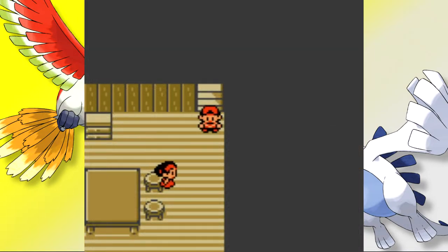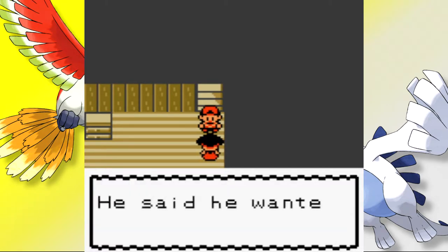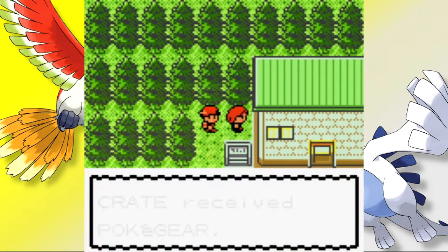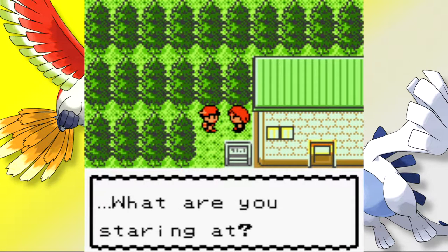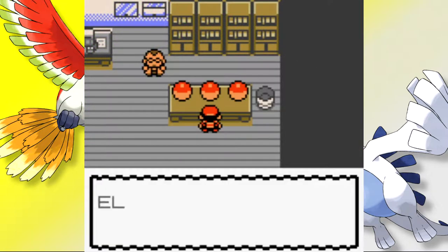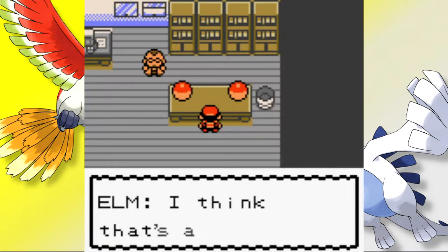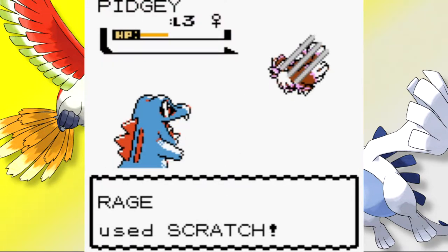With all of that said, let's get started. Our journey begins in New Bark Town, with our mother telling us the professor was looking for us, all the while not shutting up about the Pokégear. After talking to locals and getting accosted by a random redhead, we head to the Pokémon Lab to obtain our starter. For this run I chose Totodile, who I named Rage — after the strategy we planned to use early on.